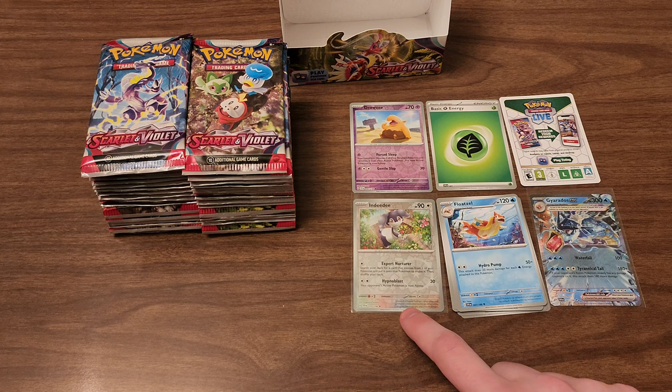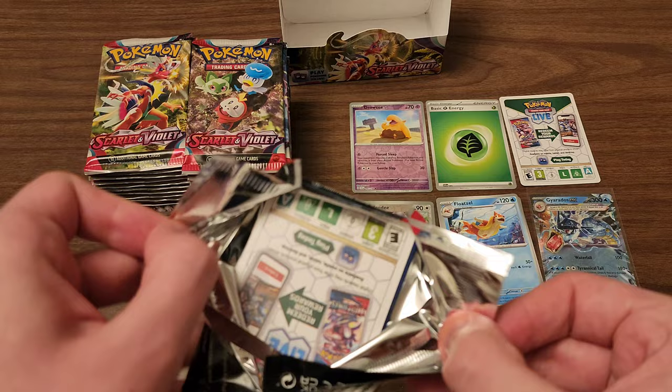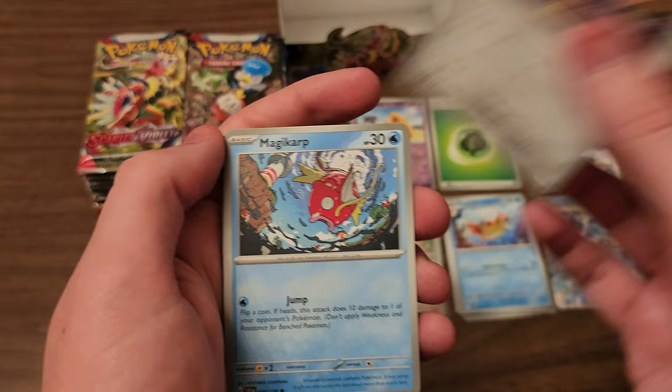And we're back. I sleeved this Indeedy because it is a rare reverse. As I've mentioned in some of my previous openings, I always like to sleeve the rare reverse holos just because sometimes they're a little more valuable, but also I just like to do that. Moving on to the second pack, we got another white code card. Let's see what that means for us today.